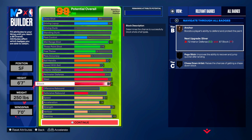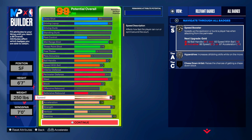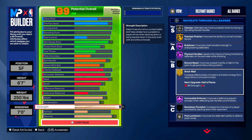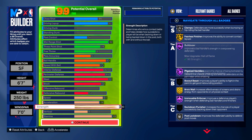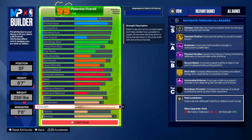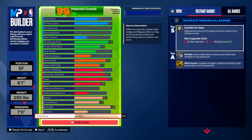Our block is 77 — that is for anchor on bronze. Our speed is 81 for speed booster, and acceleration 74. Strength is 96 — look, you get 96 strength. I got brick wall on gold and movable enforcer on Hall of Fame, which means nobody can bulldoze me. I'm the one doing the bulldozing around here — Hall of Fame bulldozer.